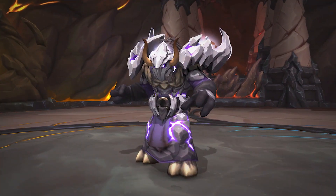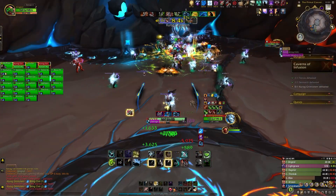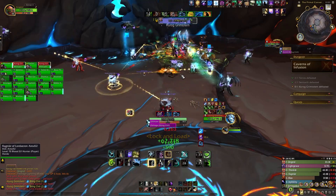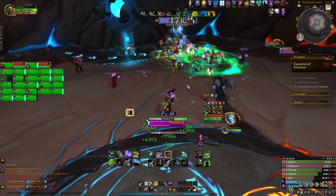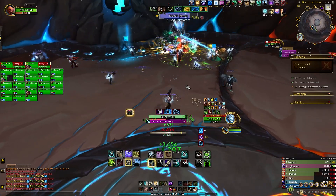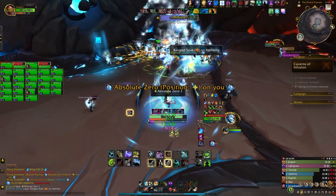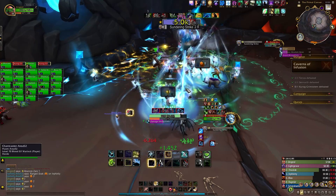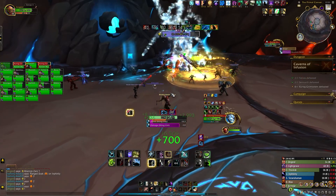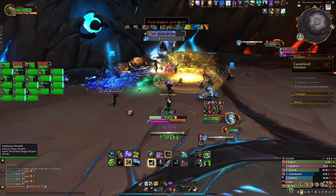Grim Totem himself — a tauren shaman, pretty much what you would expect as a character model. In terms of difficulty, he is the most difficult one on this list so far. Grim Totem is all about movement and you'll be doing a lot of it as he's throwing attacks non-stop. His attacks are all elemental based and they change depending on which altar he's standing on — fire attacks on the fire altar, ice attacks on the frost altar. The most noteworthy mechanic is the elemental dominance buff: his attacks get stronger the longer he stays in one altar, requiring the raid to pull him through each of the altars. Overall, Grim Totem really keeps your raid on its feet. You have to pay attention, you have to understand the fight. It's an extremely interactive fight and very well executed.